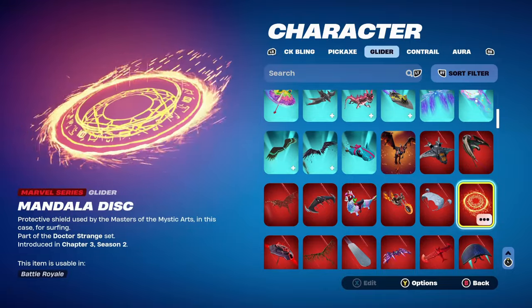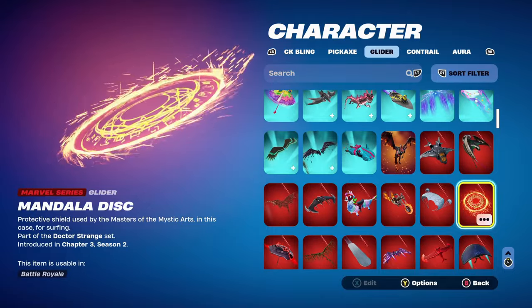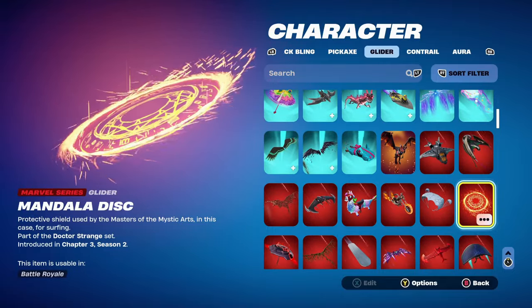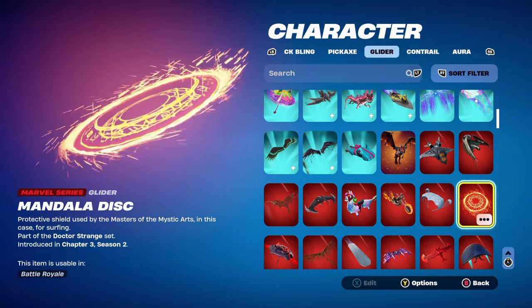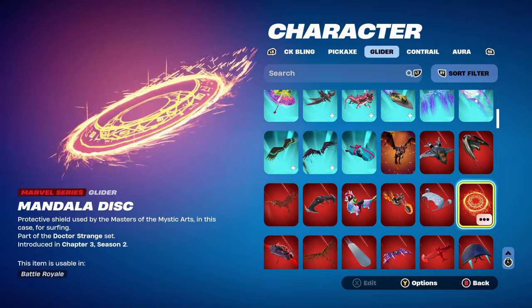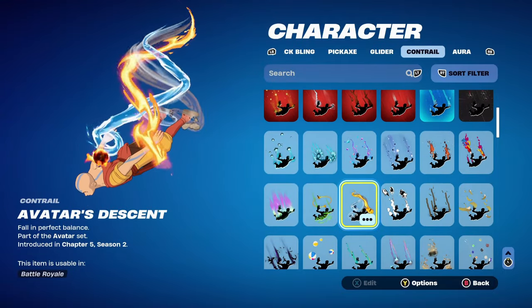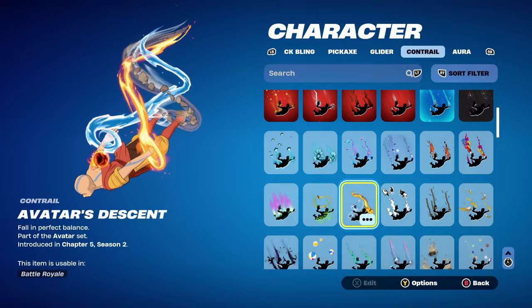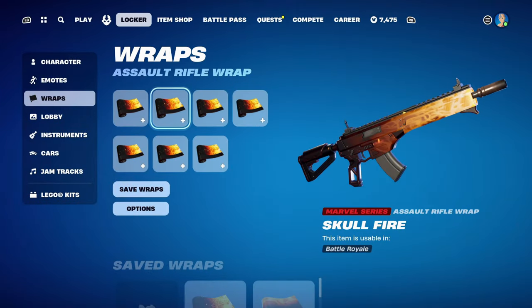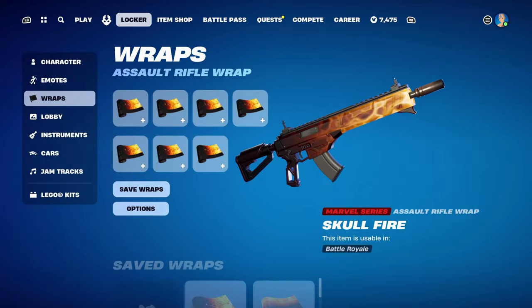The glider for all combos is the Mandala Disc, part of the Doctor Strange set, introduced in Chapter 3 Season 2. I'm using it for the orange theme — you can use any other orange glider, or an avatar-related one like Korra's, but I don't currently have it unlocked. Anything orange or elemental — water, fire, ice — would work nicely. The contrail is Avatar's Descent, part of the Avatar set, introduced in Chapter 5 Season 2. I'm using it for the Avatar theme; it's Korra's contrail and works nicely for the four elements. The first weapon wrap is Skull Fire, part of the Ghost Rider set, introduced in Chapter 2 Season 4 — a very nice Marvel series wrap for the fiery theme.